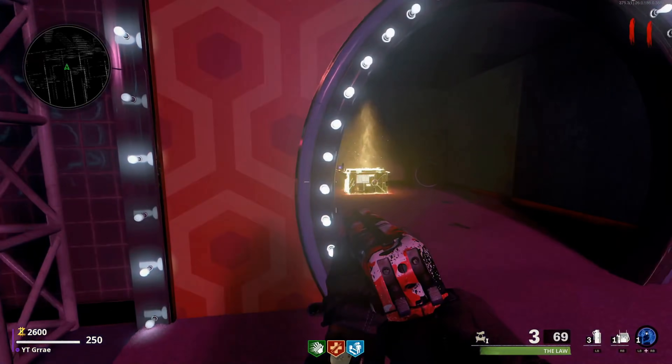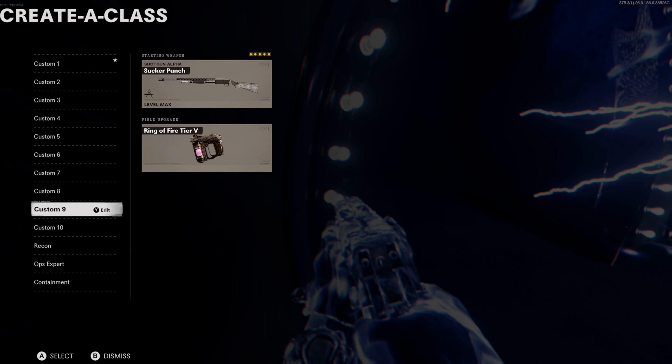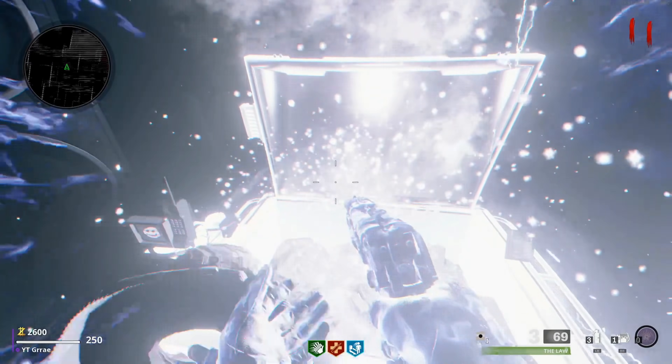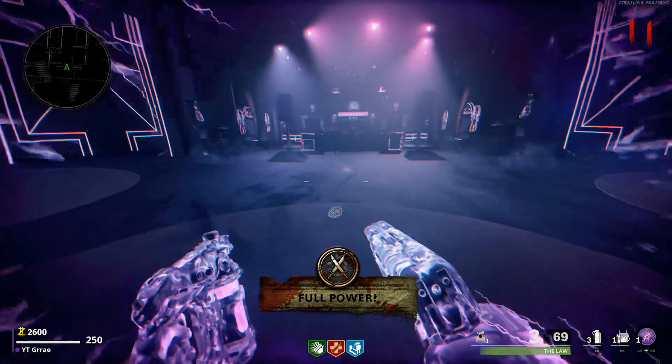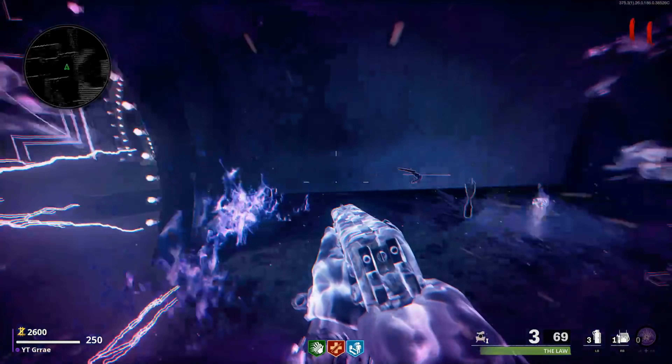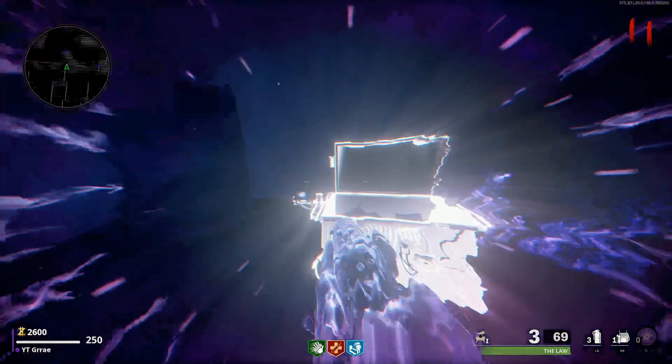You then want to use your aether shroud, and when your hand touches your gun again, pause the game and switch to another class with a different field upgrade other than the aether shroud. Unpause and then open the chest. When you guys get the full power drop, grab it and quickly use your new field upgrade. For me, mine was the ring of fire. You will now teleport back to the main map, and you'll know if you did it correctly if you're still in your aether shroud.